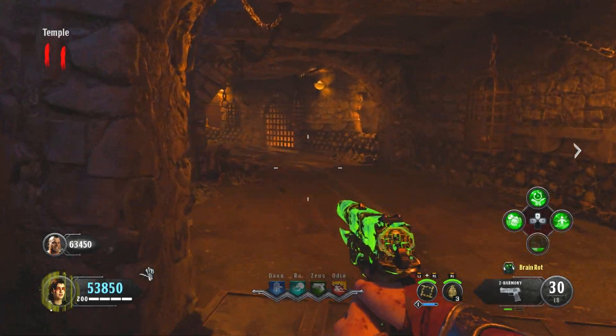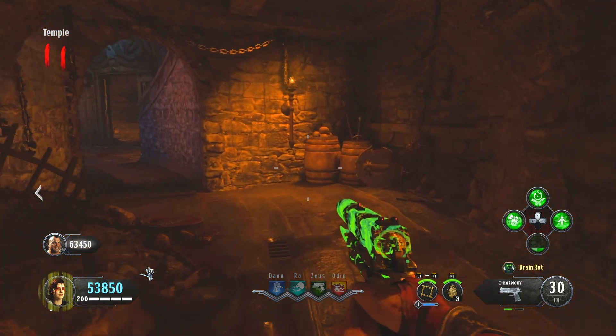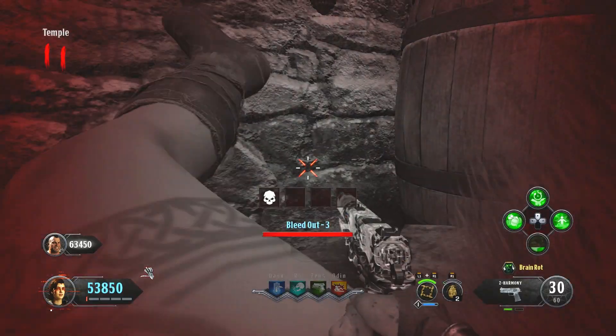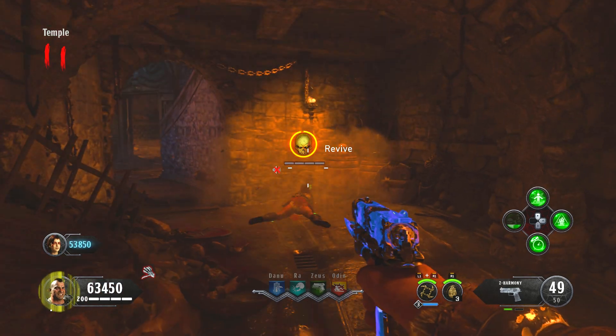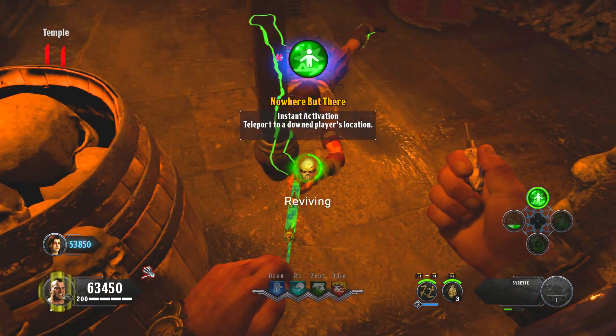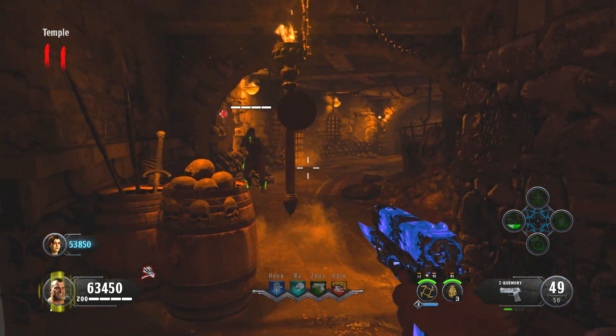To perform this, all you need to do is get the player who's not going to have unlimited specialist kills to down himself in the same position shown. From here, you need to get your fellow teammate to use Nowhere But There to teleport into the secret area.